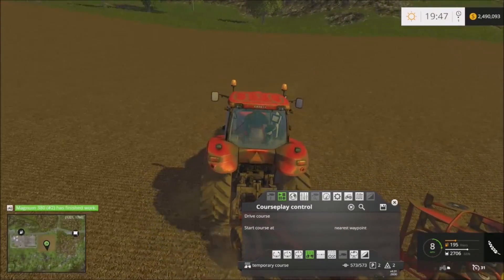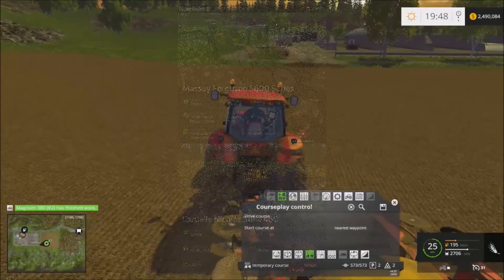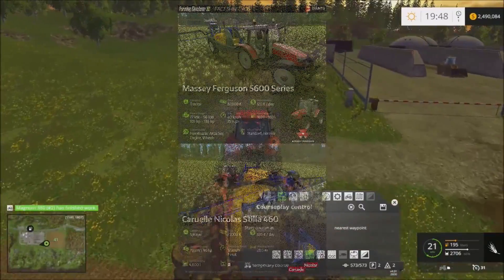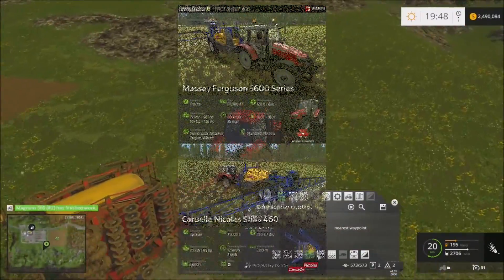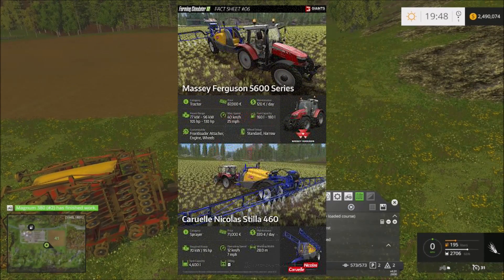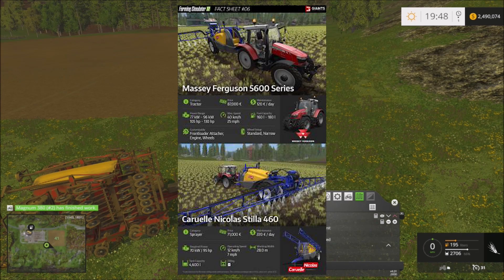Hey everyone, thanks for tuning in to another episode of FS 17 Fact Sheets with me, Mr. Dude. Today we are looking at fact sheet number six, which features a Massey Ferguson 5600 series. It is a tractor priced at 87,000 euros with maintenance of 120 euros per day — a good, small, cheaper tractor.